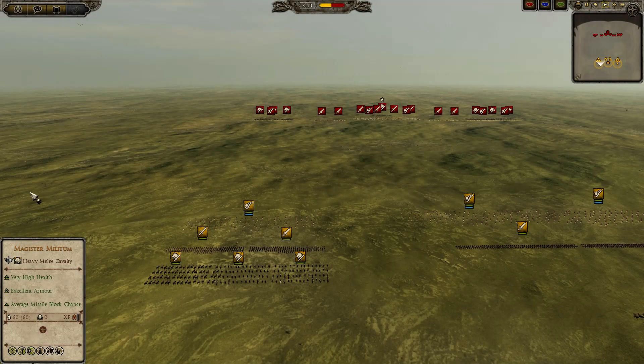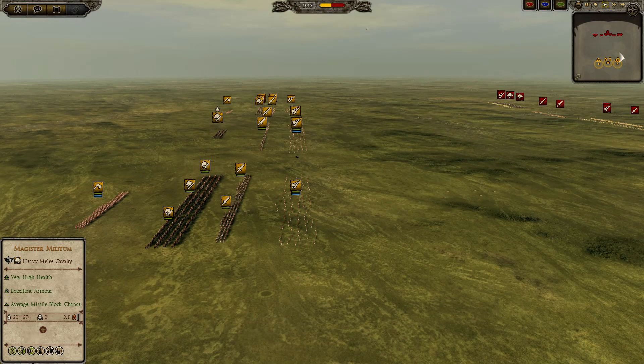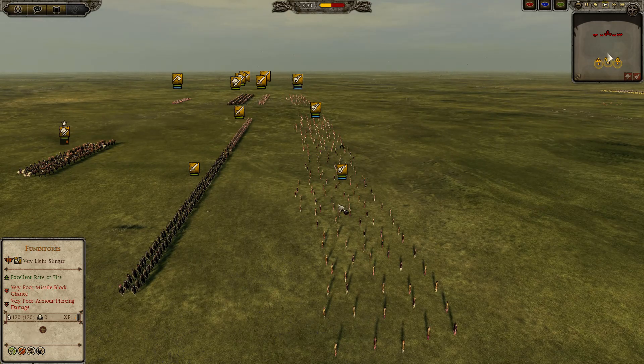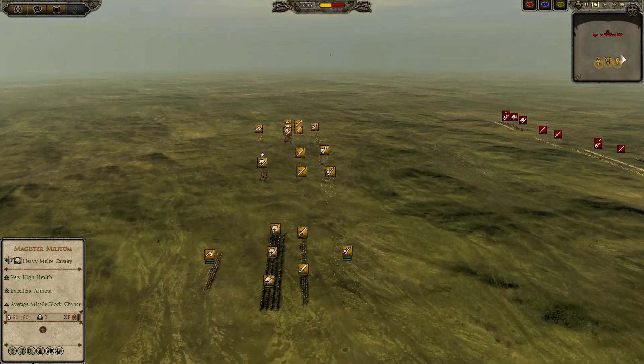I'm playing as the Eastern Romans and he is the Sassanids in this first game, so we'll see how this one plays out. Again, it is a best of three, not two games like TWCL, so no possibility for draws in this one — it's either going to be a loss or a win.